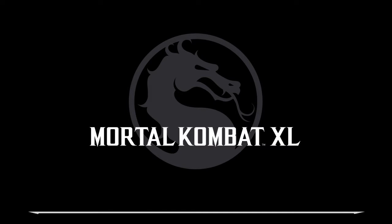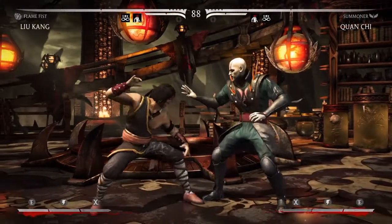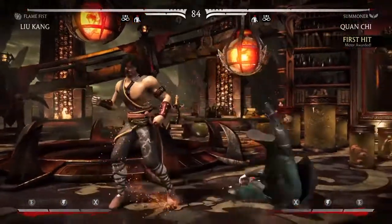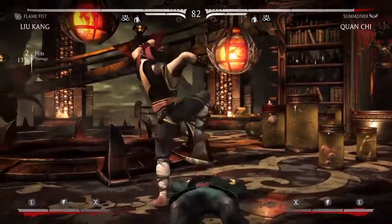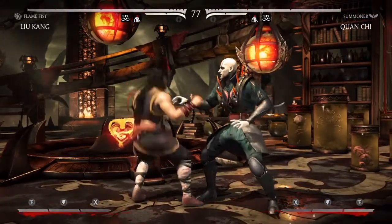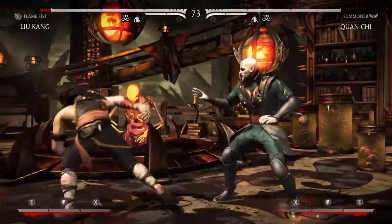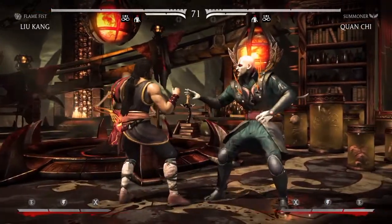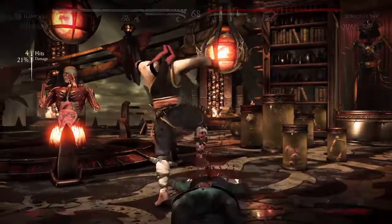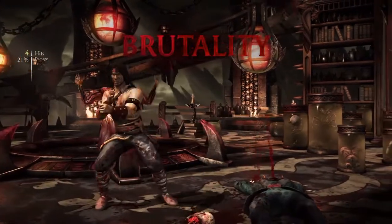This first brutality is from the Flame Fist variation and it's called the Countertop brutality. What you're gonna do is do the Dragon Parry — down, back, X on PlayStation or down, back, A on Xbox. Once he counters and stomps on him the first time, as soon as he stomps, push your enhance button to enhance it. Once he glows and goes for the second stomp, you're gonna hold down.